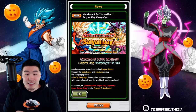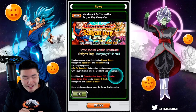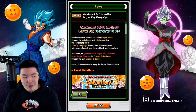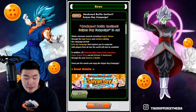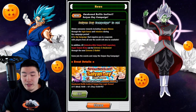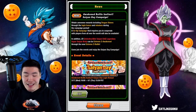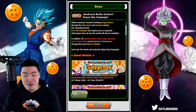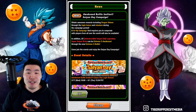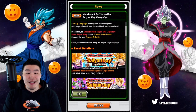The Awakened Battle Instinct Saiyan Day Campaign — that is a dope promo pic right there. It says: obtain awesome rewards including Dragonstones through the login bonus and missions during the campaign period. A co-op campaign that requires you to cooperate with players from all over the world will also be available. In addition, LR Indestructible Evil Saiyan Legendary Super Saiyan Broly can be Extreme Z Awakened through the new Extreme Z Battle. Come join the events and enjoy the Saiyan Day Campaign.